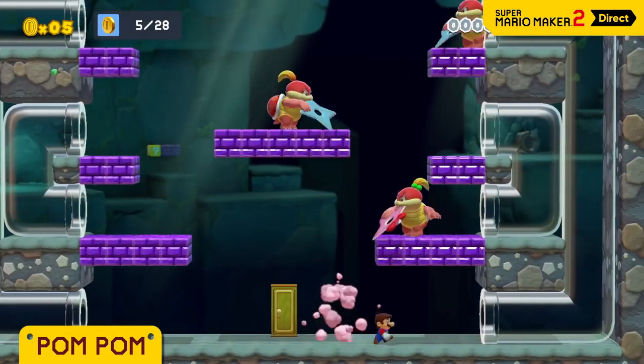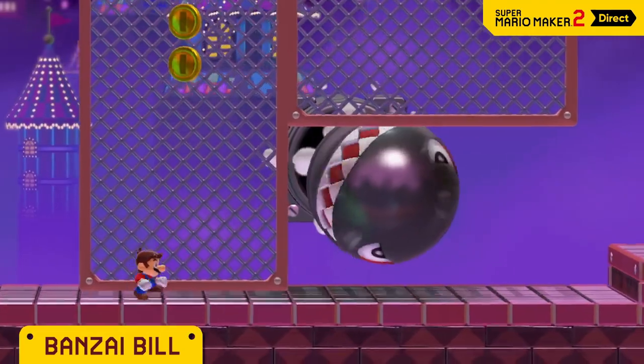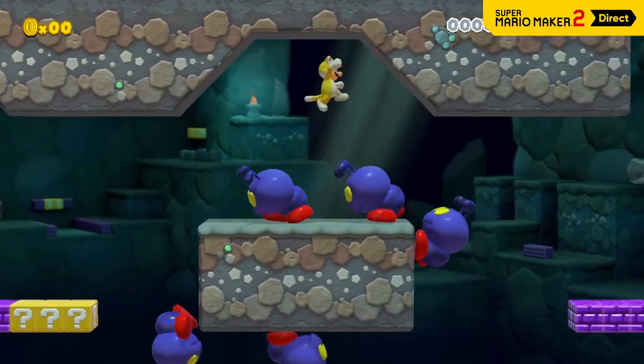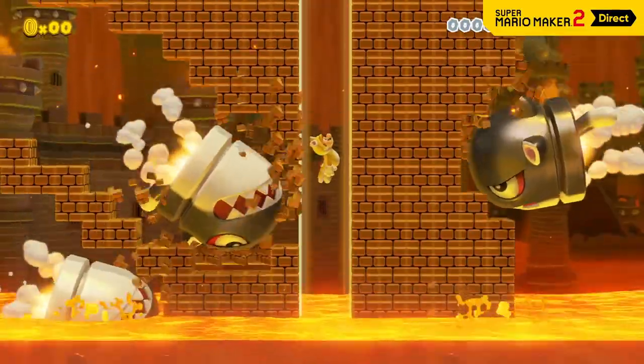Which one's the real one? The Banzai Bill from Super Mario 3D World can actually fly toward the screen. It's so powerful it can break through walls. Many other familiar faces from Super Mario 3D World will liven up this game style as well.